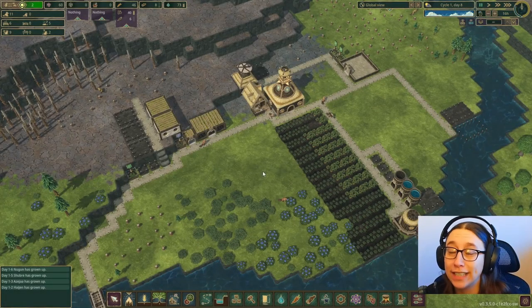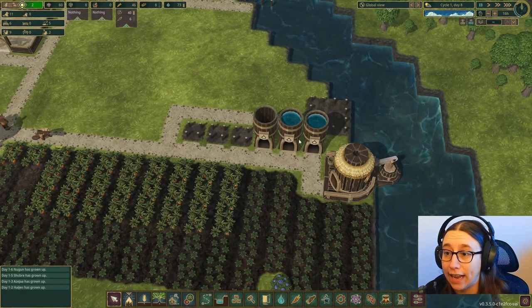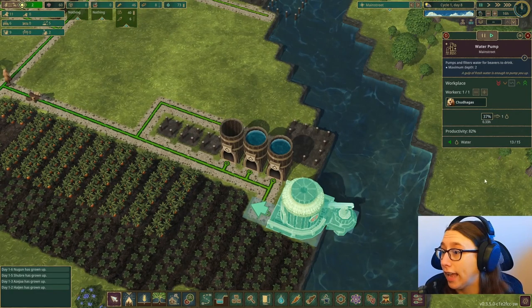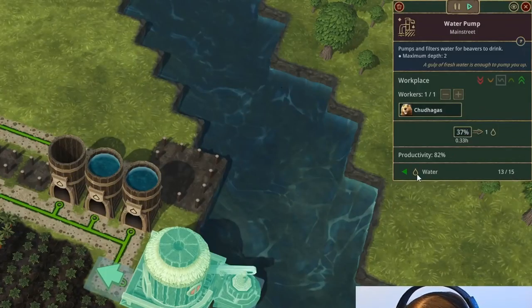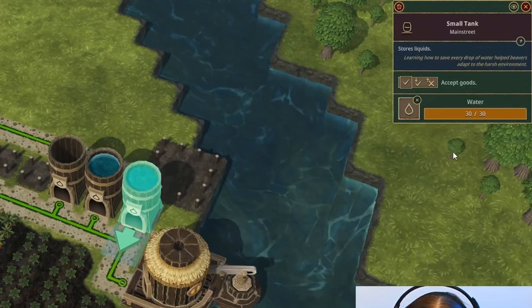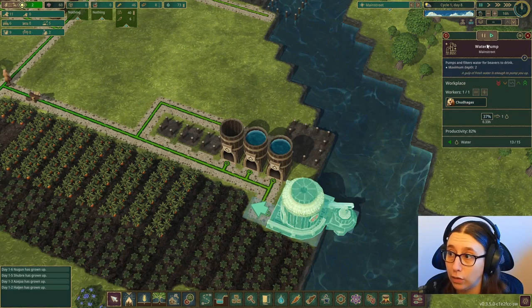Welcome back to some more Timberborn. If you missed the last episode, we've been working on water storage. This building here pumps water out of the river and it has space for 15 water, and this beaver, once it gets filled up, takes the water and puts it into storage. These each hold 30 so we have spots for 90 water, as well as the 15 that gets stuck in the water pump.